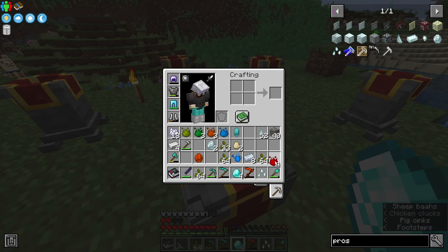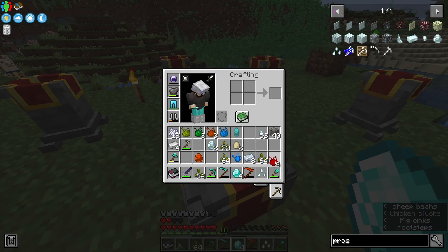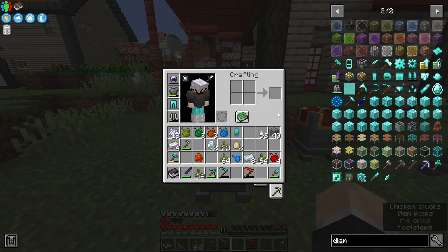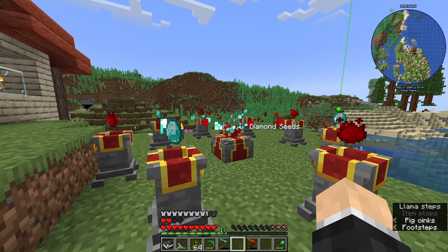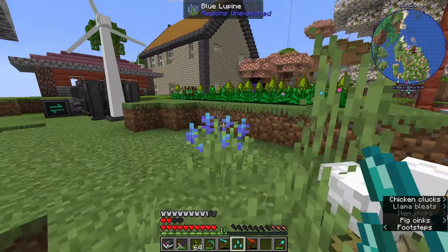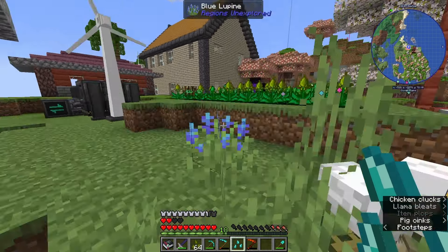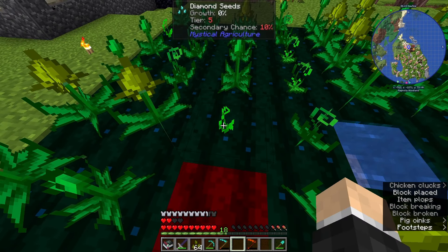We can bring these over to our infusion altar and place down the prosperity seeds in the middle. Let me make sure we are doing this correctly - Diamond seeds, tier five, prosperity seed base. We place those in the middle, place our diamonds around the corners, place our Supremium essence in those remaining slots, and here we go. There we are - we have our diamond seeds that we should be able to plant on our Supremium farmland right there.